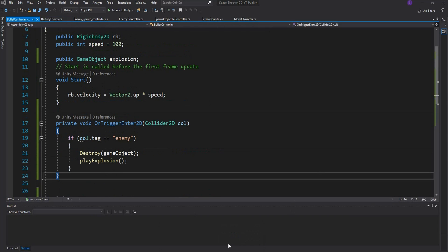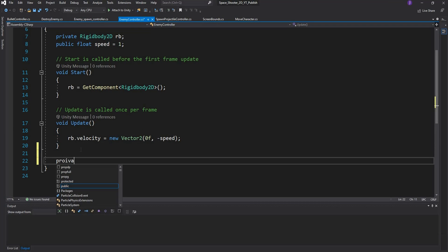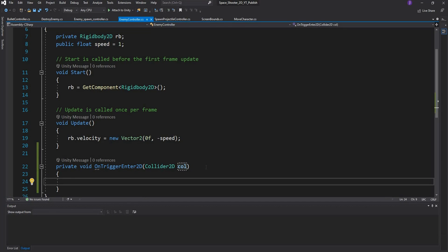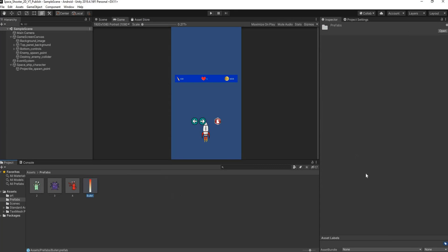Next, go into the enemy controller and also set up an OnTriggerEnter2D event there, because we want to destroy the enemy when the bullet hits it. Say: private void OnTriggerEnter2D, rename the parameter to 'col', and if col.tag equals 'bullet', then destroy this game object. That should handle destroying the enemy.